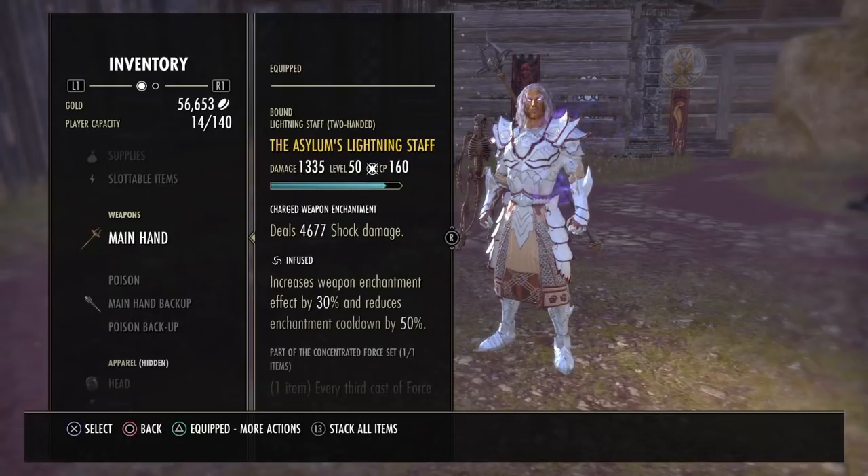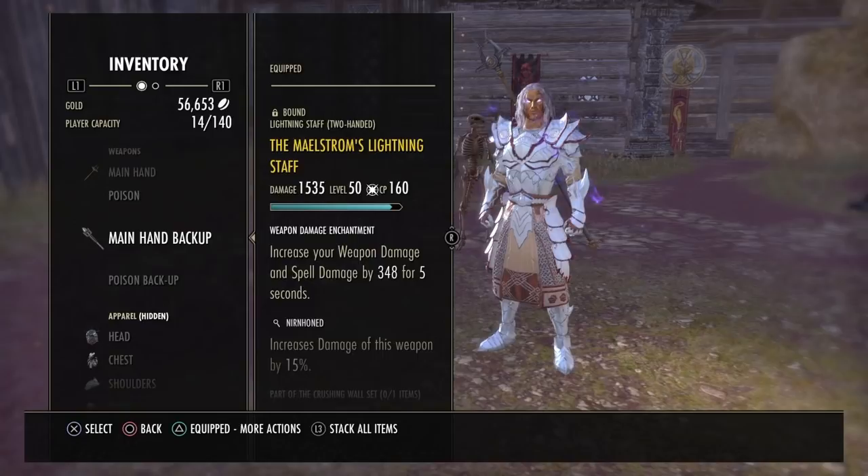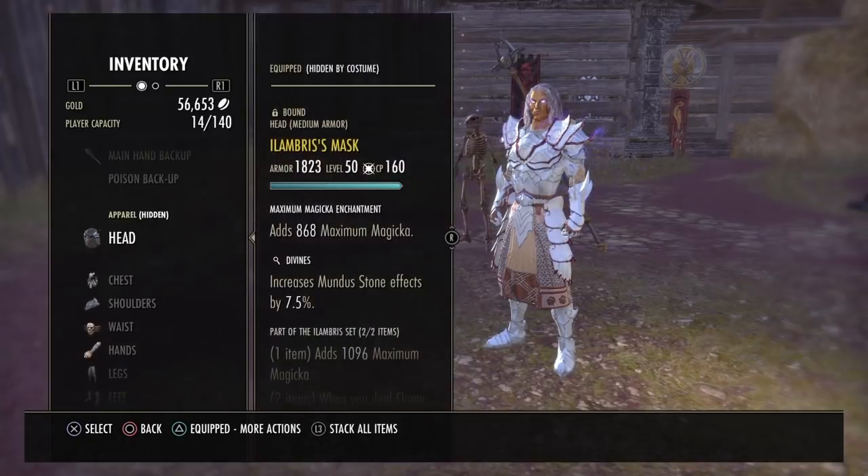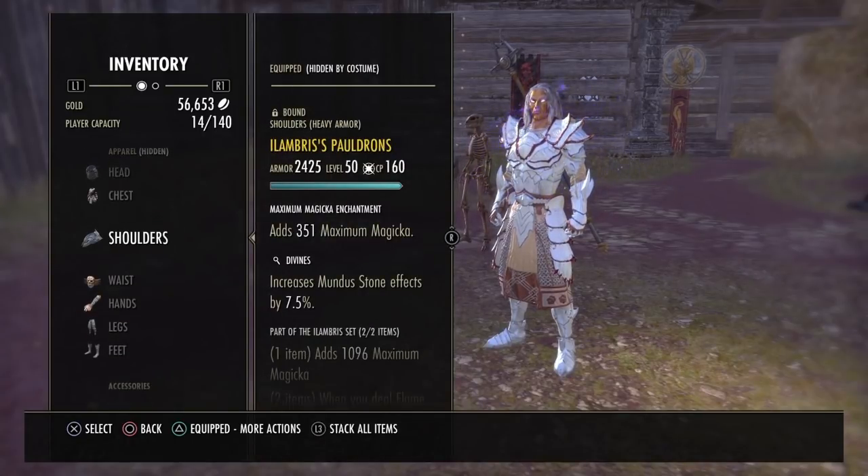On the back bar we have a Maelstrom Lightning Staff which is Nirnhoned with the Berserker enchant. Some people use poisons — just remember that poisons will do more damage on a test dummy or a burst fight, but in a long duration fight like trials the Berserker enchant will come out on top.